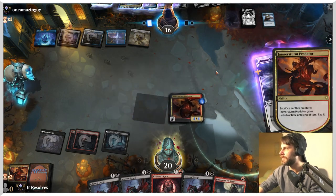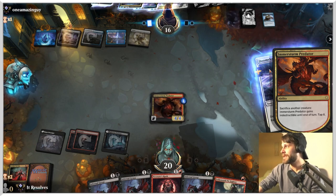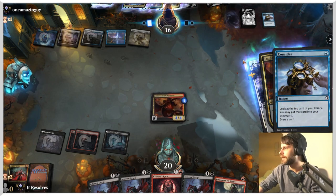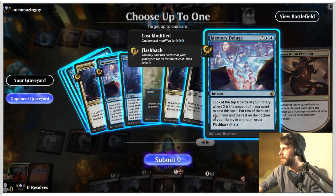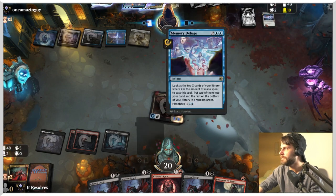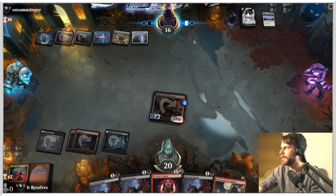We're gonna do this — it is gonna gain indestructible until end of turn, which does get around Doomscar. They don't have a way around it. Okay, so we do keep the Predator around — that's really good. What do we want to get out of the graveyard? It's probably just this. These Memory Deluges we don't particularly like them having.